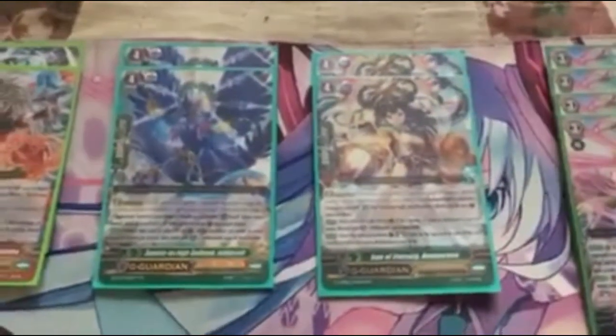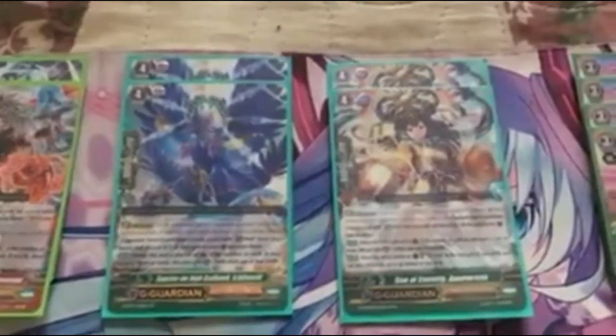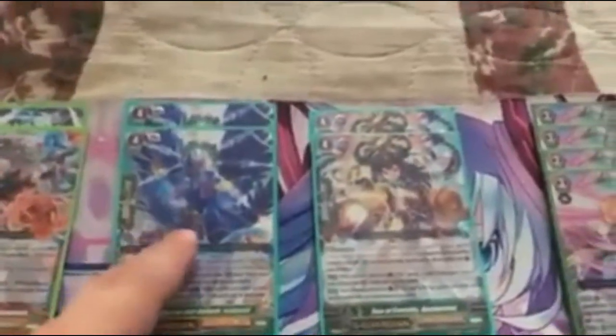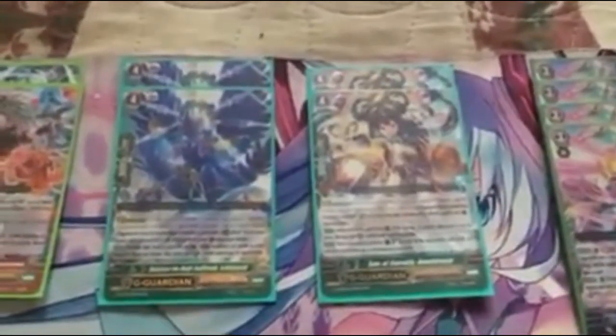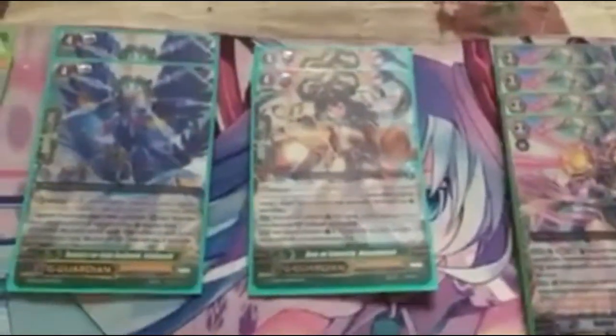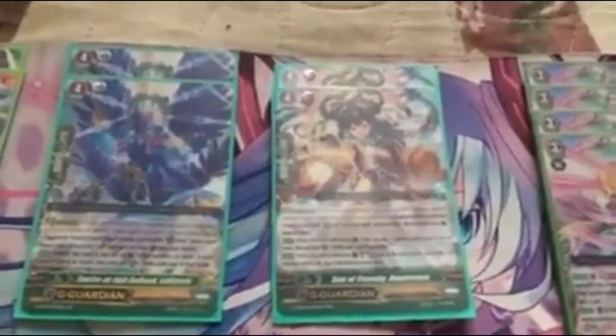These are your defensive units: 2 Son of Eternity of Matarazzo and 2 Sunrise of Anhai. This one right here — you have 3 or more cards in hand when she enters the Guardian Circle, she gains 5,000. That's for her. You have 4 or more cards in hand, she gets 10,000 power and the ability to make a stack: Soul Charge 1, check top card of deck, put it on top or bottom in any order.